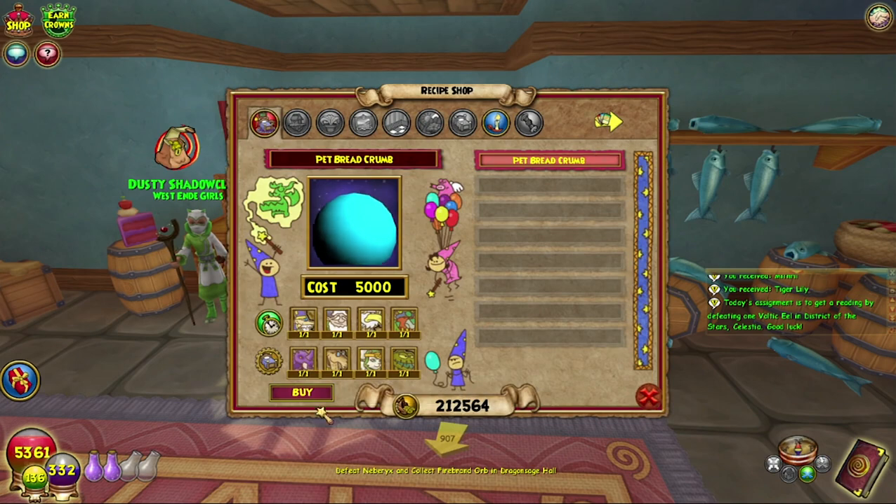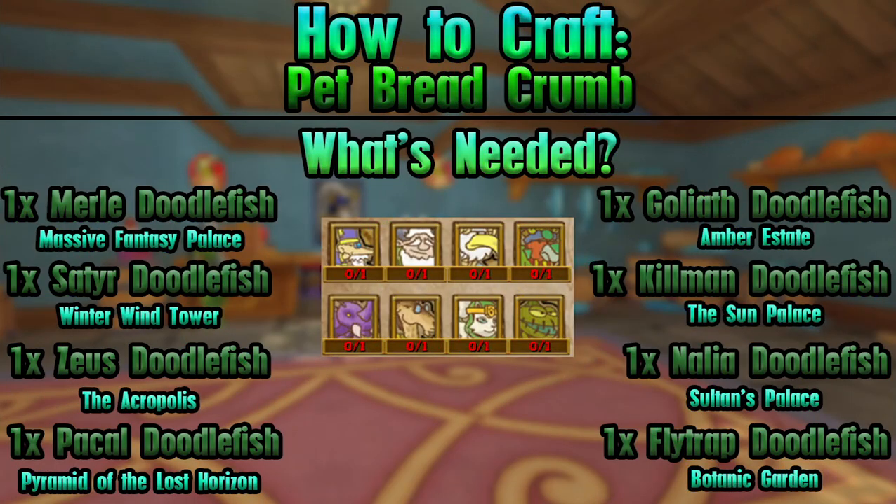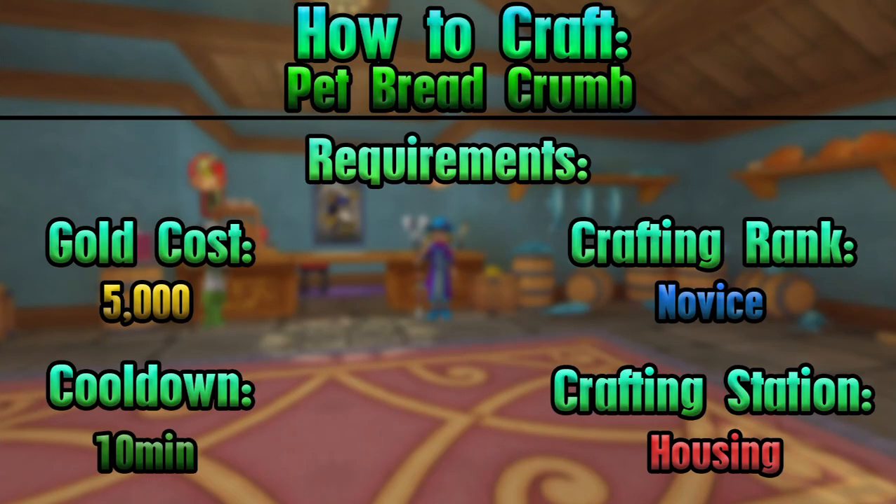We are crafting a pet breadcrumb. Never crafted these before, but on screen now is everything you'll need, everything you require in order to craft it — all of that normal good stuff. So yeah, that's on screen right now, but let's head over to our house and go craft this.